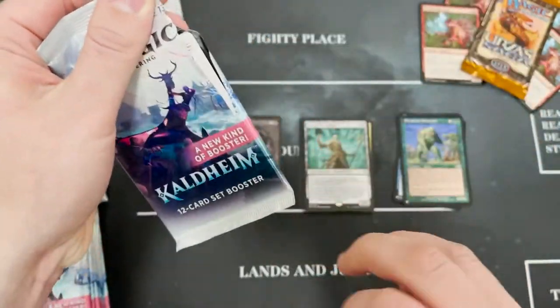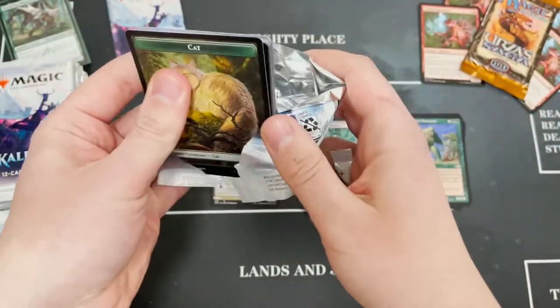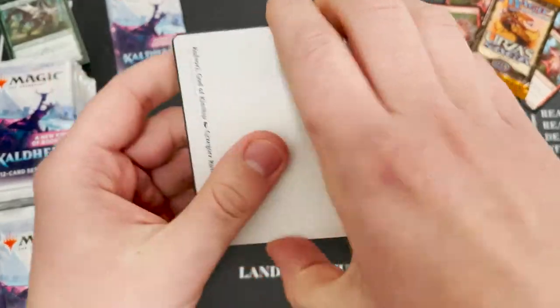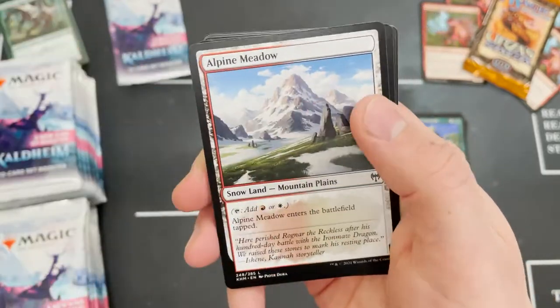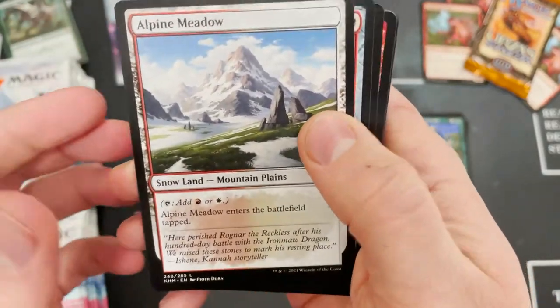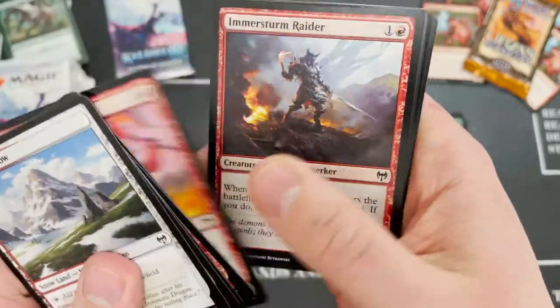That's saved the box so far. There's that nice little terry slot that makes it loads easier — I look like a right pro. Another art card for you — Alpine Meadow, Boros stuff. It's going to be a red pack by the looks of it. The set booster is really cool, helping you complete collections.